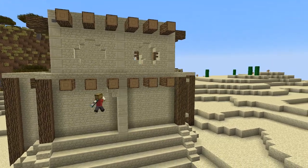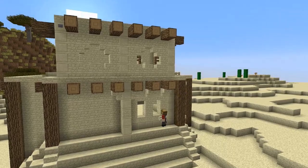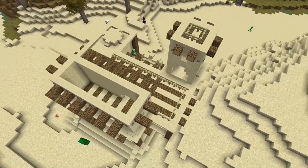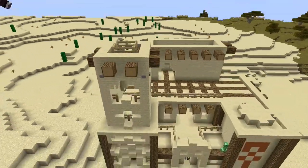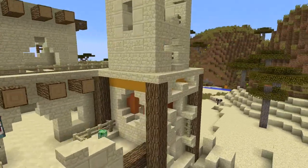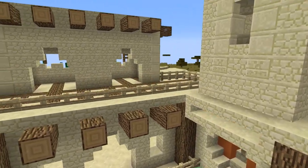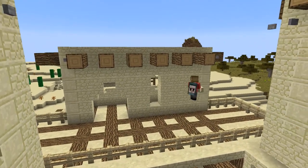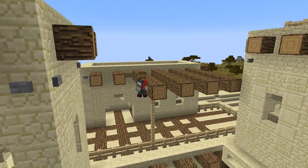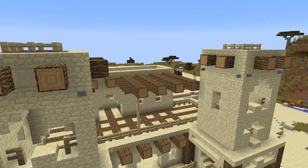Now once I've done that the detailing is completely done for that side. I need to copy that region, flip it over and paste it to the other side, and then I'll be ready to detail the rest of the build. If you don't have access to WorldEdit or don't know how to use it, no problem — you can just build exactly what you did on one side on the other side, it's just going to take a little bit longer. I'm then going to add a pergola, and if you watched my desert house tutorial I love a good pergola, so I add that to the front of the build adding the fences between the beams. We're actually starting to come to the end of the build now.